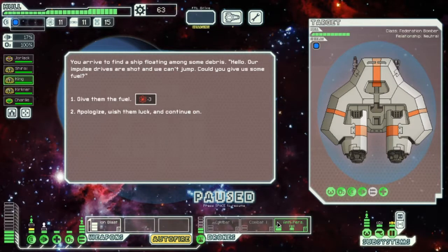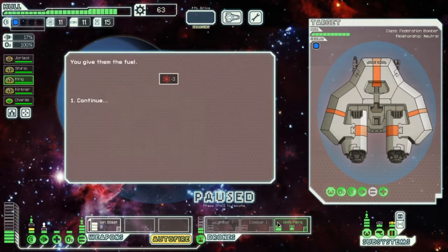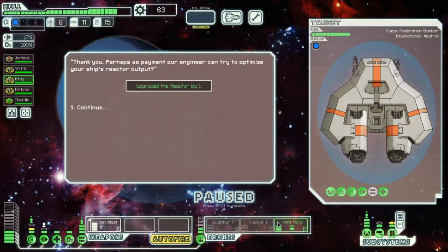Okay, let's see what this distress signal is. You are out to find a ship floating among some debris. Hello — our impulse drivers are shot and we can't maneuver. Could you give us some fuel? I'll go ahead and give them fuel. Thank you. Perhaps as payment, our engineer can try to optimize your ship's reactor output. So, upgraded the reactor by one.